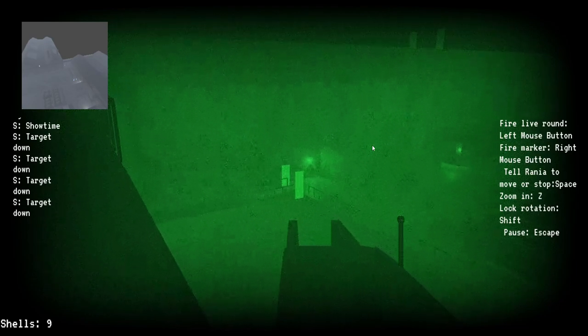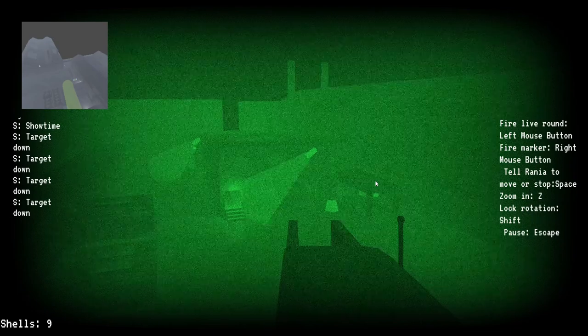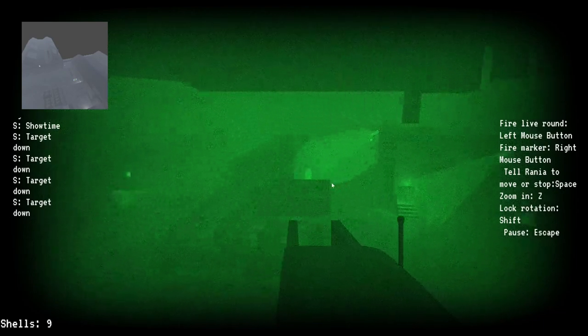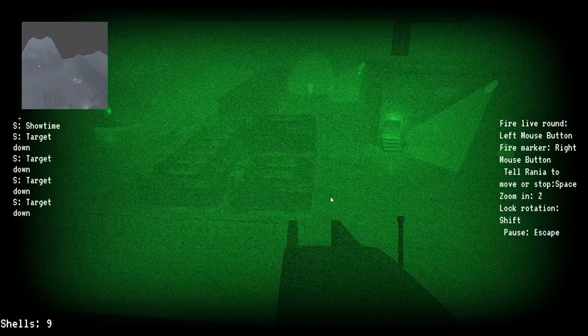And you can see I've just temporarily disabled that. Tripwires will not alert a guard when they go down because there's nobody monitoring them. Security cameras, like that one over there, might. And if they do alert a guard, another will spawn to come check it out and then start searching the level.